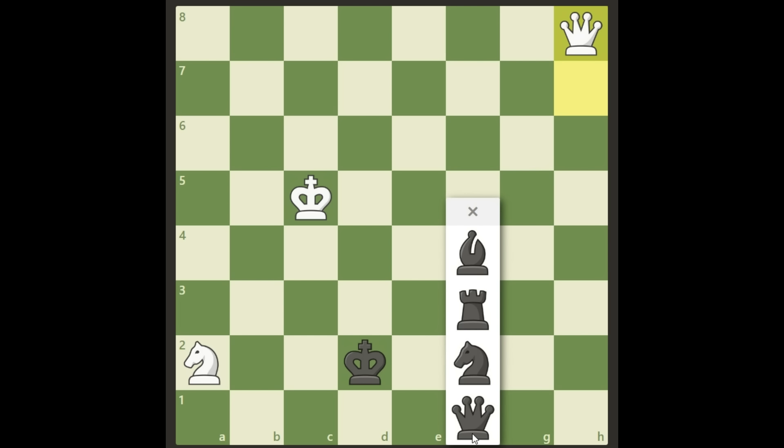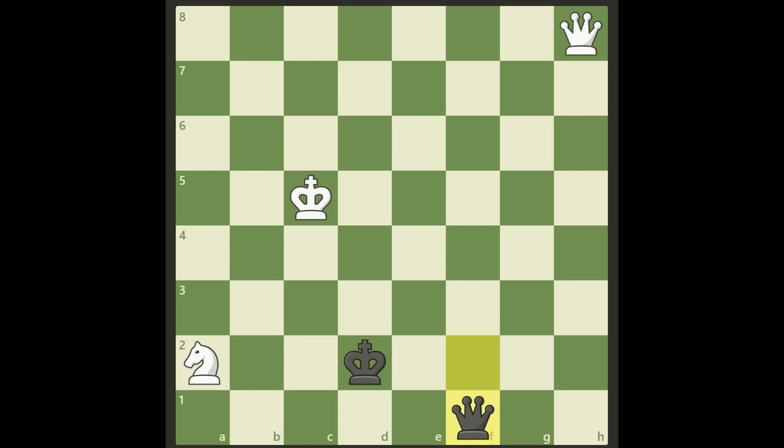So obviously the first instinct — just get the queen — is not winning, because after this we don't have anything to win with. White can start checking, we can force a queen exchange if we want, but obviously we don't have enough mating material after that. There's no way we're going to trap this king because the knight is too far away. Queen and knight against a queen is not winning unless there are other elements involved, like trapping someone in the corner.